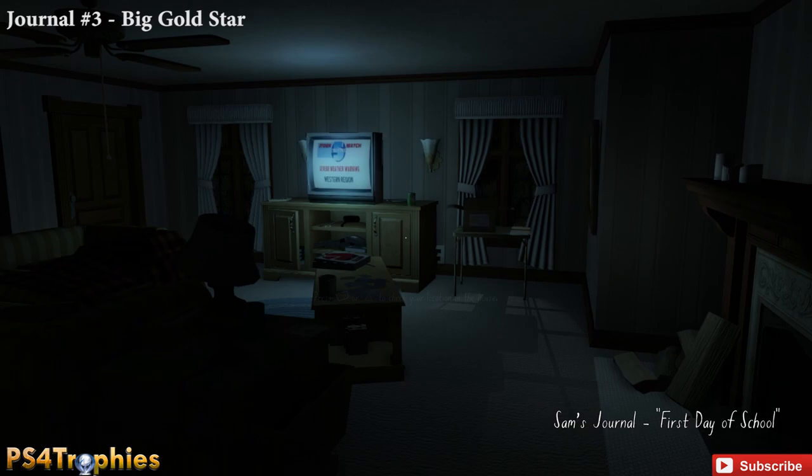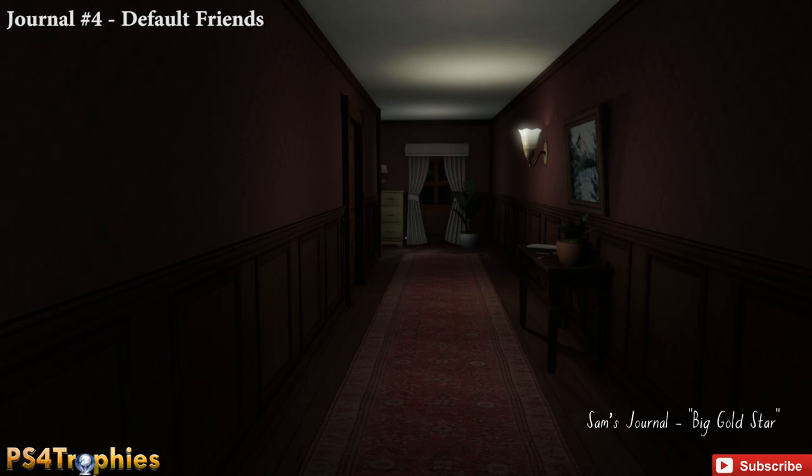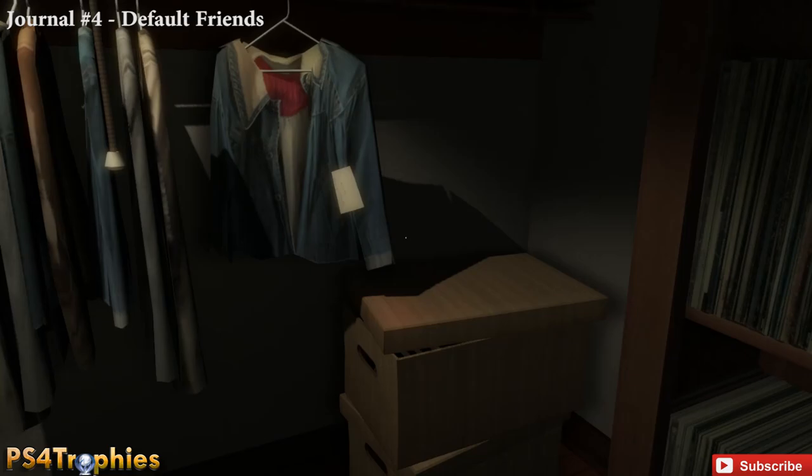The numbering you see at the top of the screen is the order in which they appear in your journal menu — not the order I'm collecting them. Journal number four is in the next door on the left; the first three doors on the left each have journal entries. This one is in the closet, in the pocket of the apparel there.